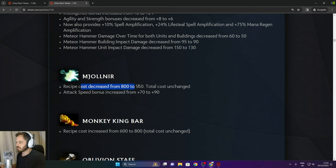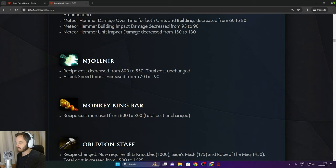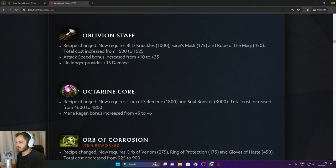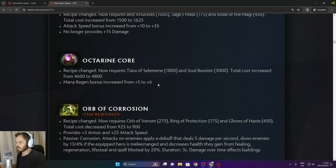Molyneur recipe decreased from 800 to 550, attack speed increased by 20. Monkey King Bar recipe cost increased by 200. Oblivion Staff now requires Blitzknuckles, Stage Mask, and Robe of the Magi. Total cost increased from 1,500 to 1,600. Octarine Core now requires Tierra of Selamine and Soul Booster, total cost increased from 4,600 to 4,800. Regen increased from 5 to 6. Orb of Corrosion has been reworked.